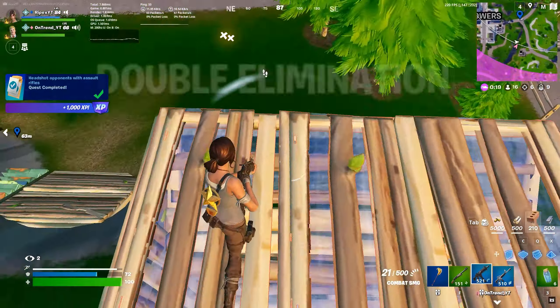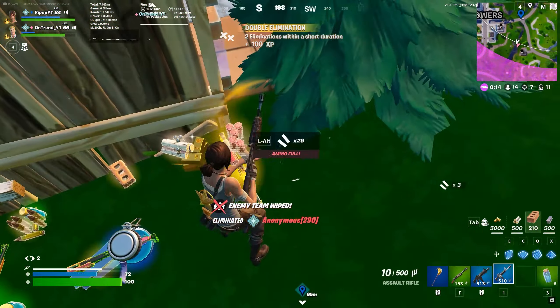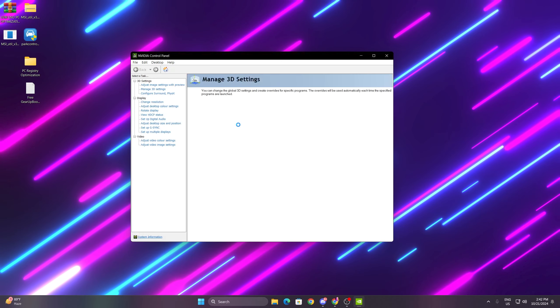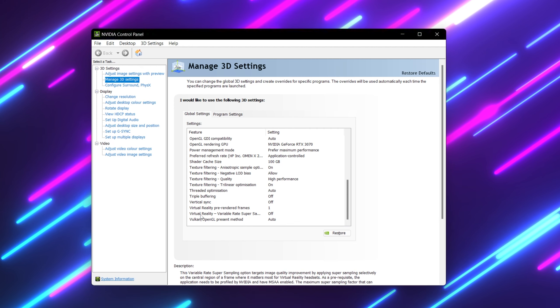Once you are in this directory, find the LargeSystemCache registry entry, double-click it, and go to value data. Change the value from 0 to 1 to enable this option. Set the base to hexadecimal, hit OK, and close the registry editor.